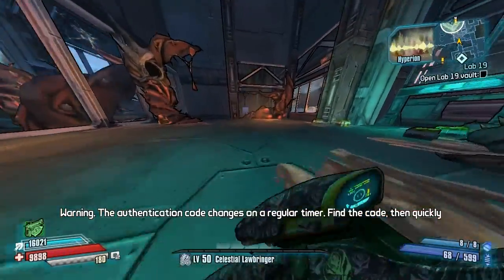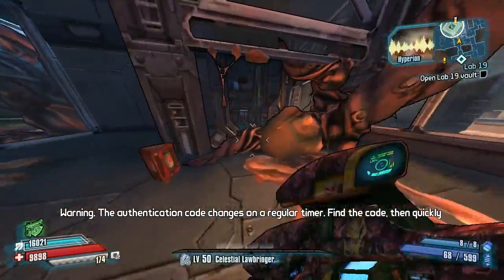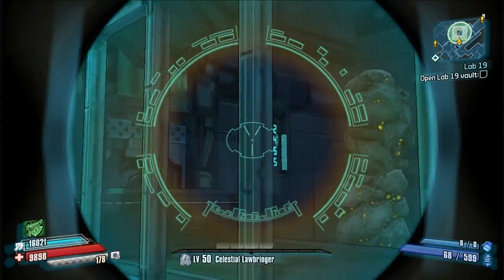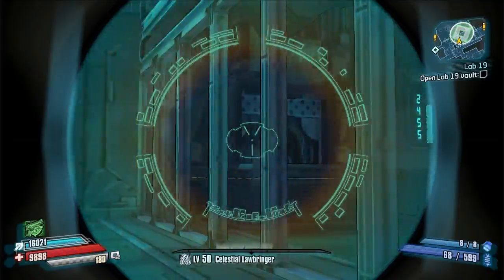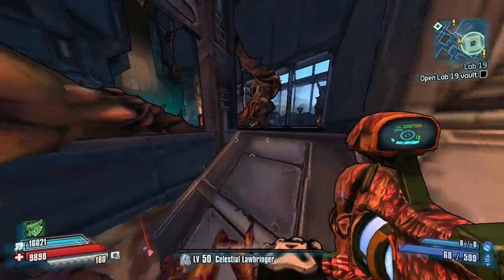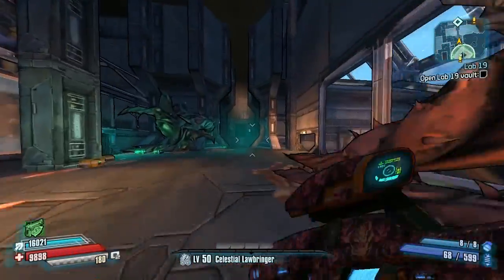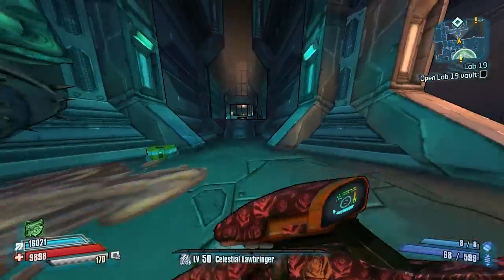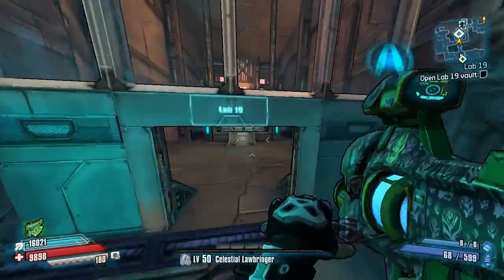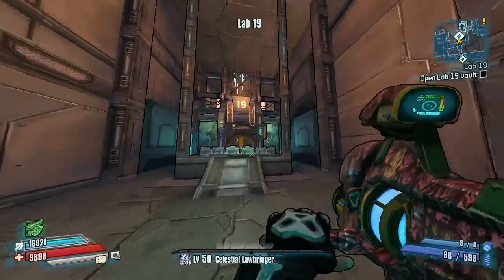What you need to do is find the correct sequence for these numbers by venturing north on the map until you reach the window back here. After you jump over this slimy-looking pile of goo, simply aim down sights and look through this window — you'll see the numbers right here. The numbers reset after a while, so make sure you take note of the bar on the right side; when that bar reaches the bottom, the numbers reset.